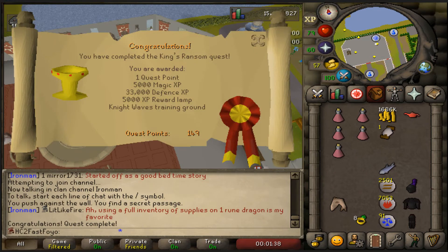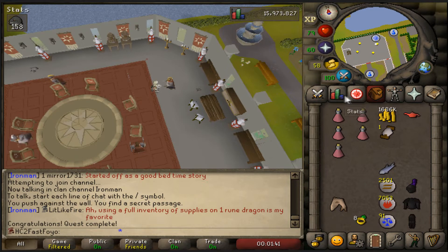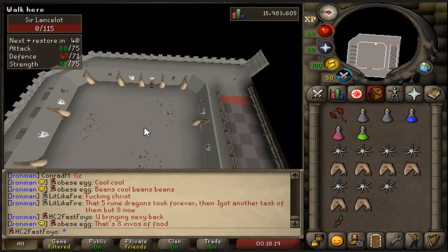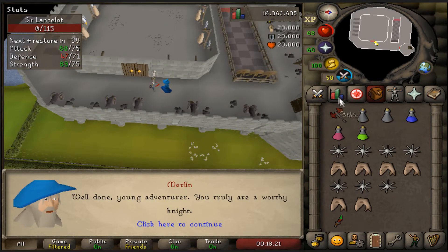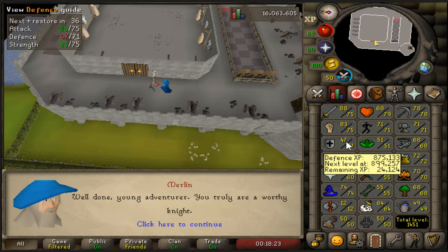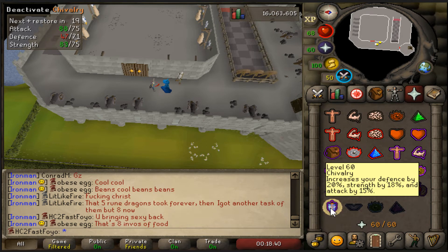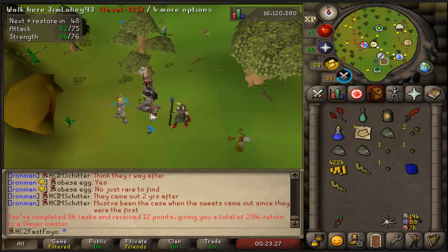I got all geared up to do the mini quest for piety and chivalry and I forgot that I never did King's Ransom, so here we are finishing King's Ransom. There we go - 33,000 defense experience, can't believe I didn't do that already. Now I should be all set - that got me some experience, very close to a defense level and a strength level. And of course now I can use chivalry.